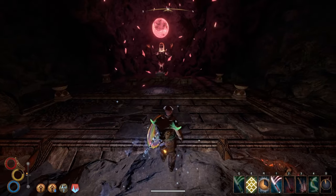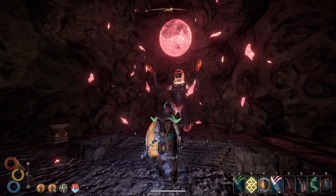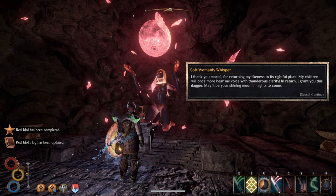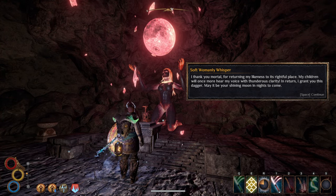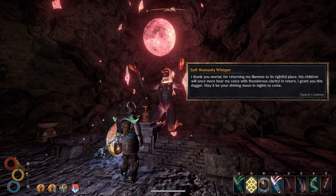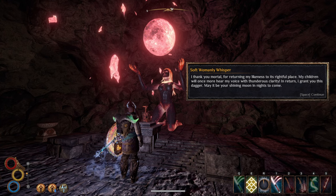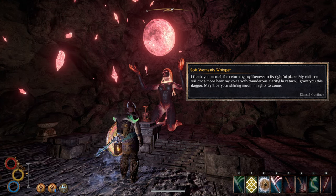With the cave a bit safer, you can speak with the statue. Doing this will place the idol on a pedestal and remove it from your inventory, meaning you can't give it to the man upstairs. As thanks for returning the idol, a soft womanly whisper speaks to you and rewards you with the Red Lady's Dagger.